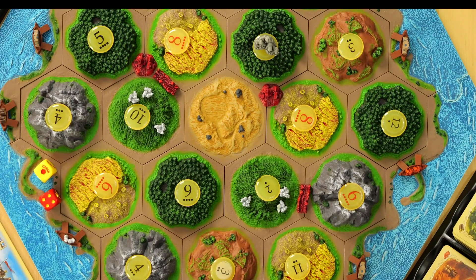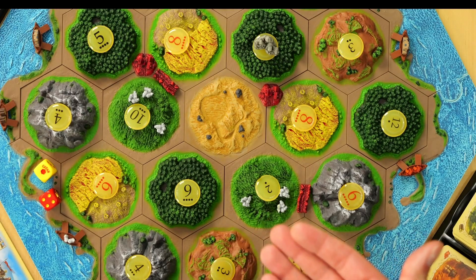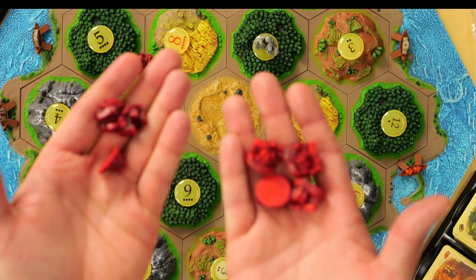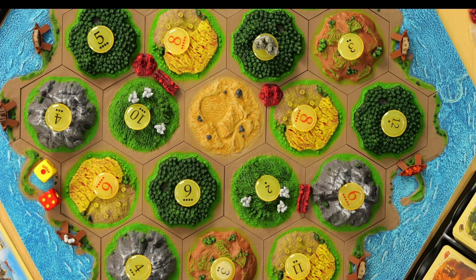You've got to get ten points, and there are other ways to help achieve that. You can't win outright just on settlements — you have to upgrade to cities. You only have five settlements and four cities as pieces with no way to get more. So if you want to build a sixth settlement, you first have to upgrade one to a city. If you upgrade all four settlements to cities, that's only eight points, so you can't win outright like that.